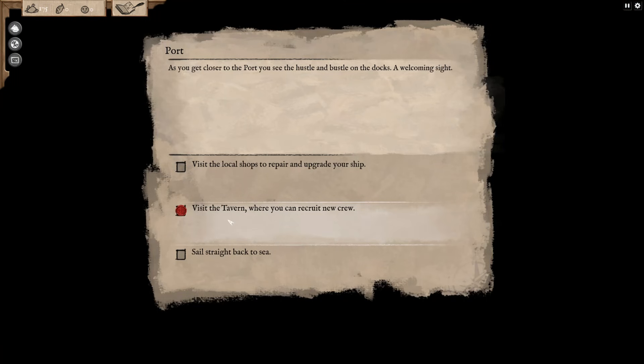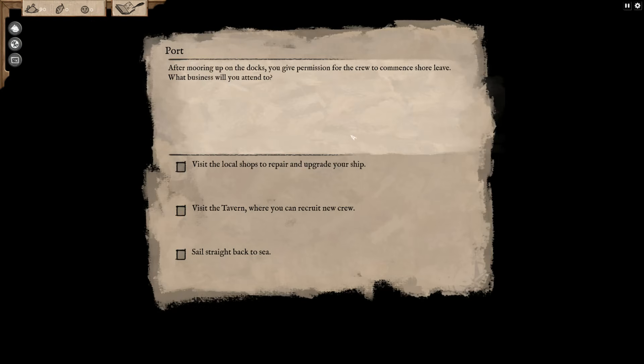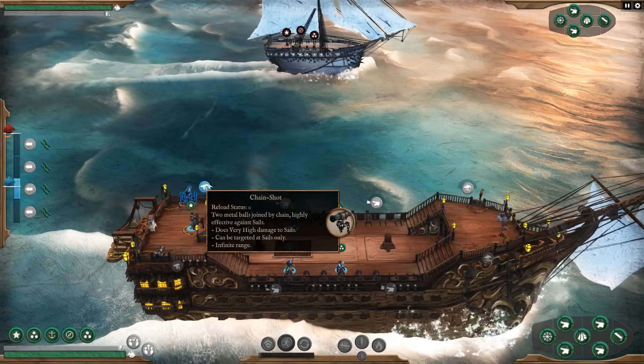We can visit the tab to recruit new crew and visit the local shops to repair and upgrade the ship. We can recruit another member — Wallace over here is a great gunner, and Joseph is a great fighter. I'm going to say Wallace is going to be more useful, so we're going to recruit Wallace. Let's return to port and do the first fight. These fights are going to get more and more difficult as we go.